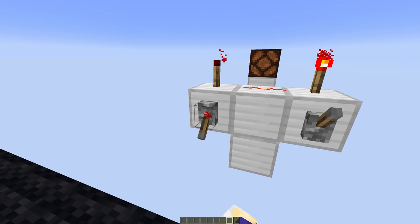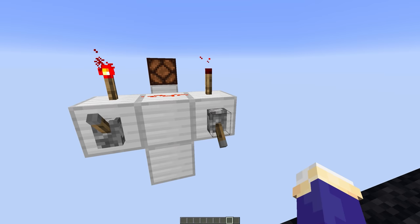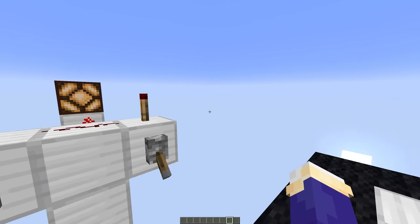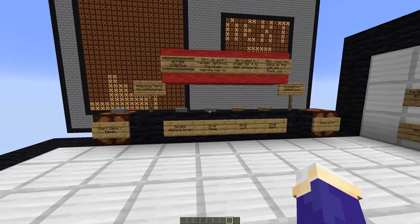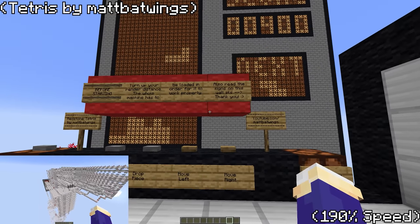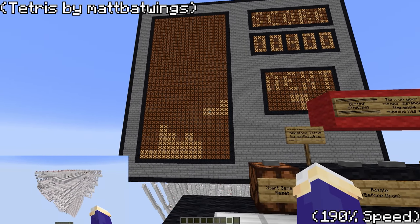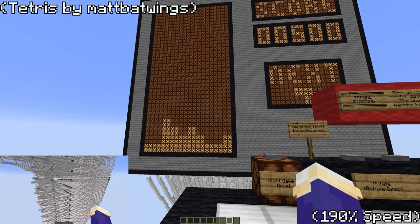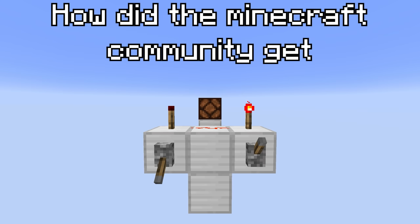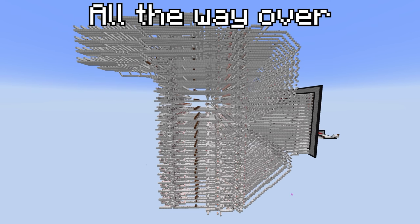This right here is an AND gate. It takes two inputs and gives an output only if the two inputs it receives are turned on. And this? This is a CPU built using only Redstone, currently running Tetris without any mods, plugins or command blocks. How did the Minecraft community get from this all the way over to this?